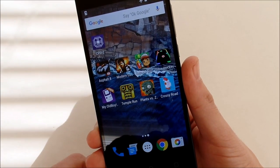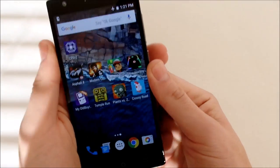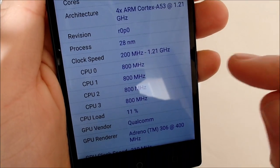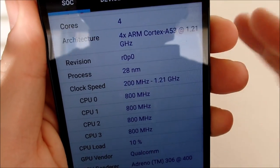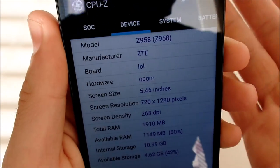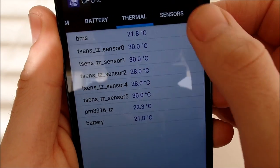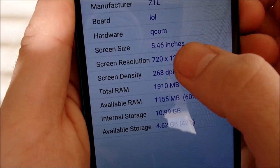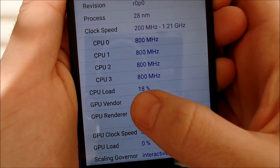Let's start this gaming review by checking out CPU-Z. We're going to check the clock speed — we're at 1.21 gigahertz — basically that means you've got mid-range specs, pretty decent device. Let's see the GPU on this system. It's an Adreno 306 — not the 320 or higher ones, but there it is.